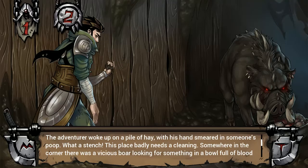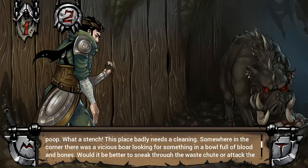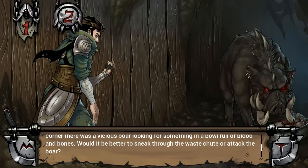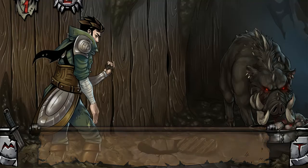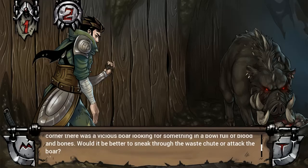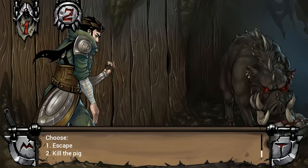The adventurer woke up in a pile of hay with his hands smeared in someone's poop. What a stench! This place badly needs a cleaning. Somewhere in the corner there was a vicious boar looking for something in a bowl full of blood and bones — probably a snack. I can see a foot, I can see a head, I can see a mystery thing. Do we escape or kill the pig? We're gonna run.